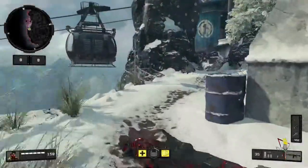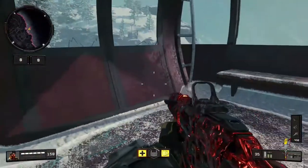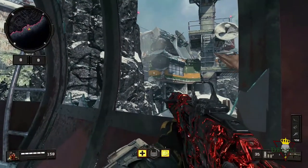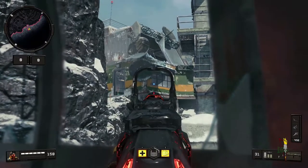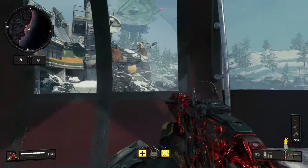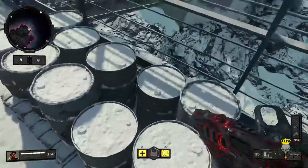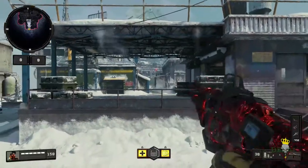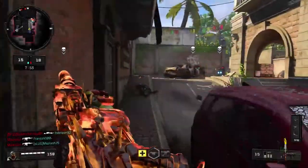Moving on to the map Summit — this map is actually pretty tough for long shot spots, but there are a couple. You can get into the trolley or gondola and get kills through that window over there, but you have to wait until it swings to shoot them. You can actually get better kills and long shots by shooting that way as people come around that corner. Another spot is hopping up onto these barrels in the back and aiming into the middle — if people are a little further or running past, you'll be able to kill them and get some long shots. That's really it for the map Summit.